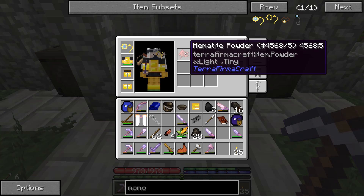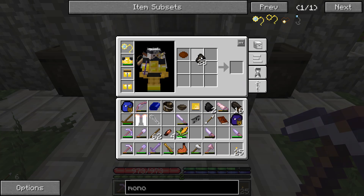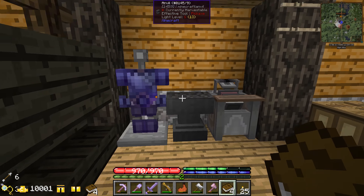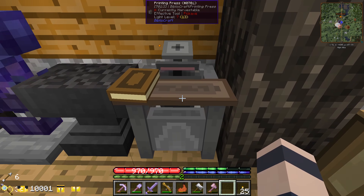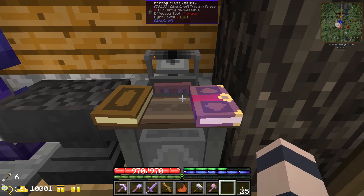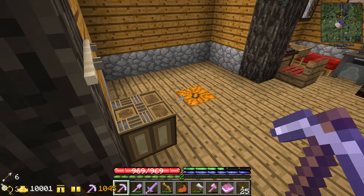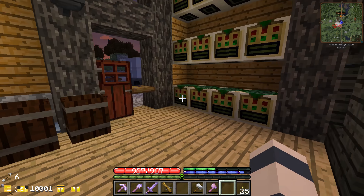We grind down hematite into powder, make brown dye with that, combine it with an ink sack - a TerraFirmaCraft one - and it says it's got one ink. Put those on the printing press and it's going right away, look at it go! It made an Unbreaking 3 book - it'll do three and then that plate's gonna break. It used one ink each time. I made a couple shelves to store our printing stuff.